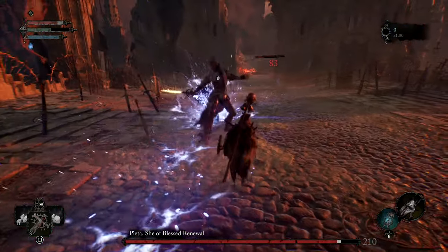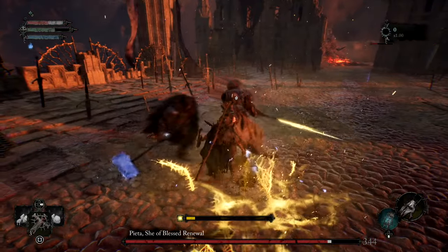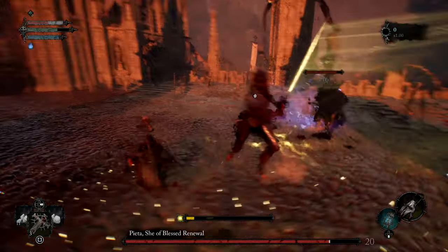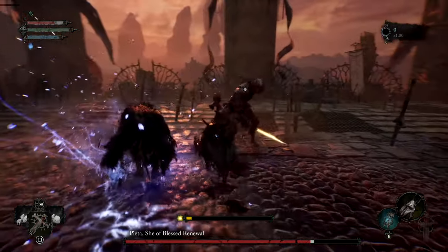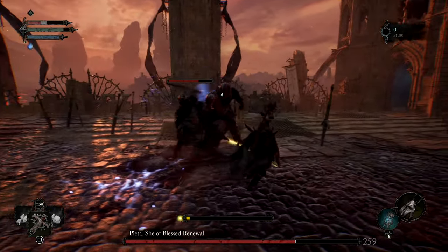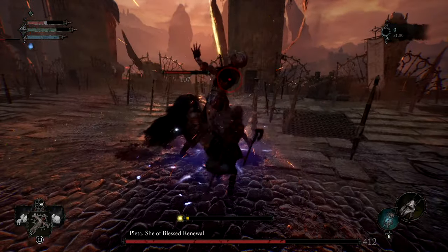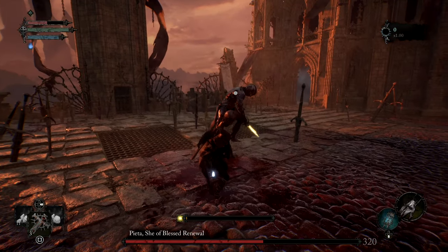During the first phase there are two main styles of attacks: wide sweeping attacks and overhead attacks which have a bit of an AoE to them. Wide sweeping attacks are the best ones to get parries on. For the ones with the slam AoE, you can try parrying but it'll basically count as a block with a lot of damage penetration. You're realistically just better off trying to dodge to the side.